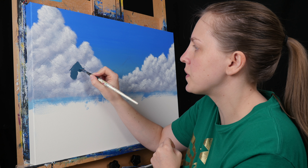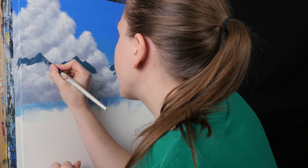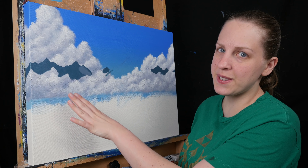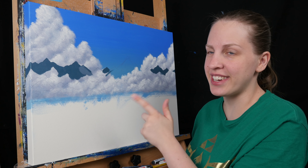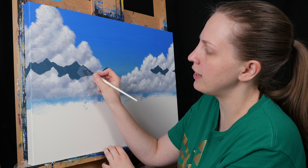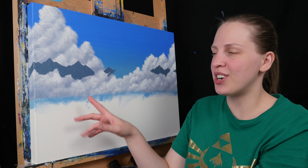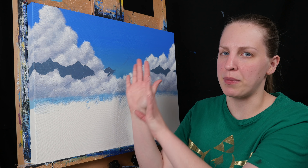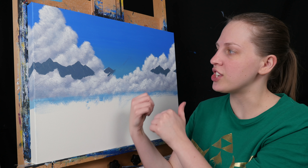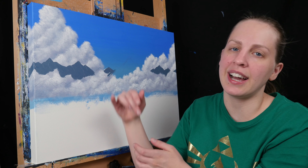I'm going to fill them in solid first, and then I'll start adding some highlights and shadows to give them some definition here on the canvas. With this color on the canvas, I think it's too dark, too saturated, and too green. So I've mixed up a new color that's more gray, more blue, and less saturated. I used the chalk to draw on the edge of the mountain so I can kind of see where the highlights are going on the left and the shadows on the right. For the highlights, I'm using a lighter blue, and then on the shadow side I'm going to use this color as my shadow, but just make it a little bit lighter to do a highlight on the shadow side.